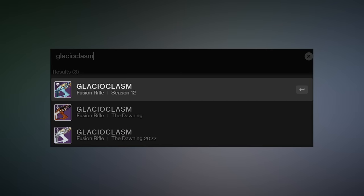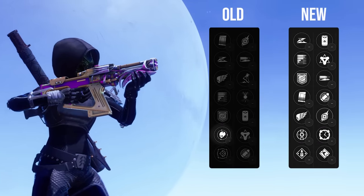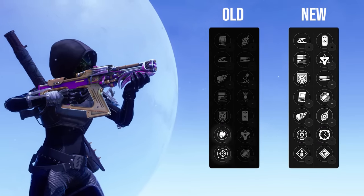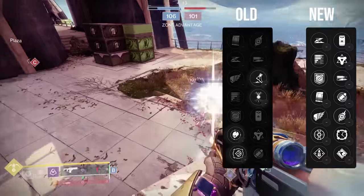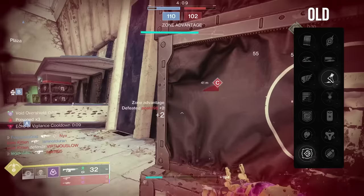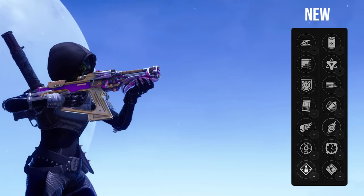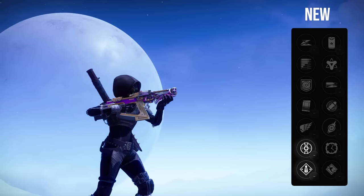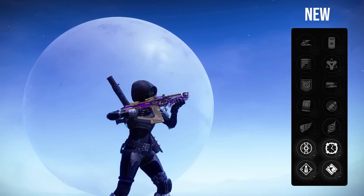This is the third version of Glacioclasm we've got in Destiny 2. Leaving the perk pool this year are Shot Swap and Offhand Strike from Column 3, and in Column 4, Harmony and Kickstart are also saying goodbye. Kickstart and Offhand Strike might be tough for some to say goodbye to, but we're also getting some pretty great stuff to replace them. Column 3 is now joined by Overflow and Heating Up, and Column 4 now has Control Burst and Successful Warmup added to the perk pool.